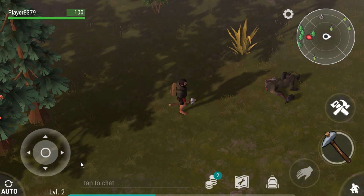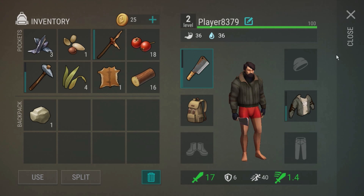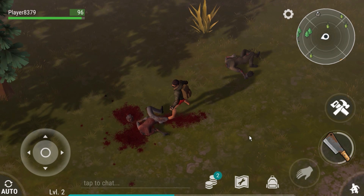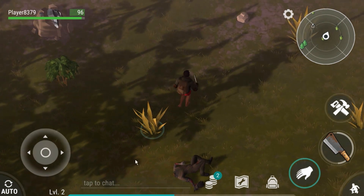Oh! Got a Zambro. Where'd you come from, buddy? I thought I got rid of all the zombies here. Let's equip you. Hurry up. There he comes. Smashy smashy. Oh! Lose that head, buddy! Ha ha ha! You got bled out, you scumbag.